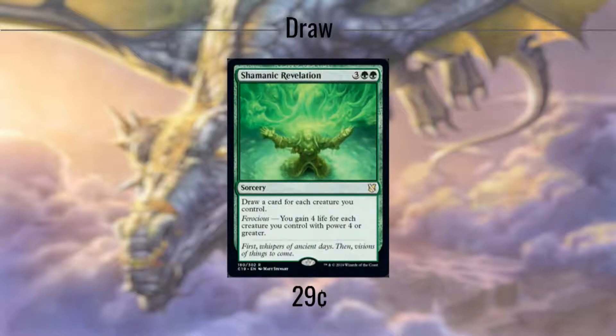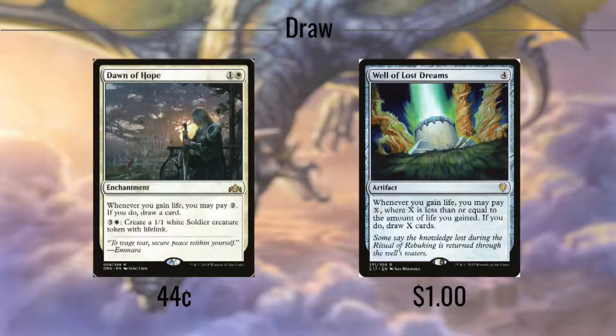Shamanic Revelation gives us a one-shot card draw, but we draw one card for every creature we control, and on top of that, we gain 4 life for every creature we control that has power 4 or greater. It's cards like this that really reinforce my belief that green beats the pants off of blue for card draw any day. Dawn of Hope and Well of Lost Dreams let us benefit from our life gain effects by giving us the option of paying mana to draw cards whenever we do gain life. Dawn of Hope only lets us do this once per life gain, but can create 1/1 lifelink soldiers to help pad out our board if we need it. Well of Lost Dreams requires a more significant mana sink to draw a large amount of cards, but the ability to refill our hand and have choices is well worth it.